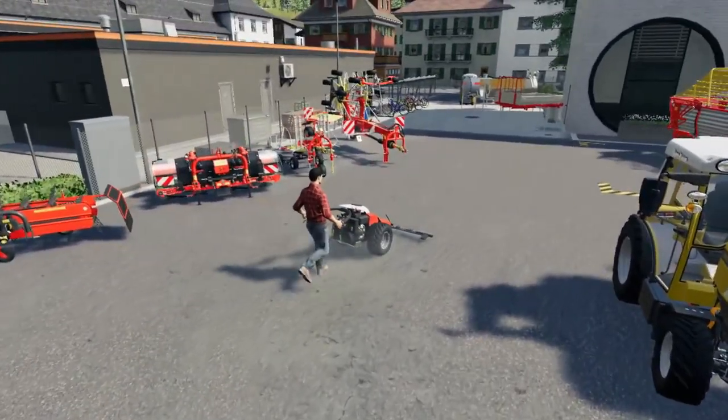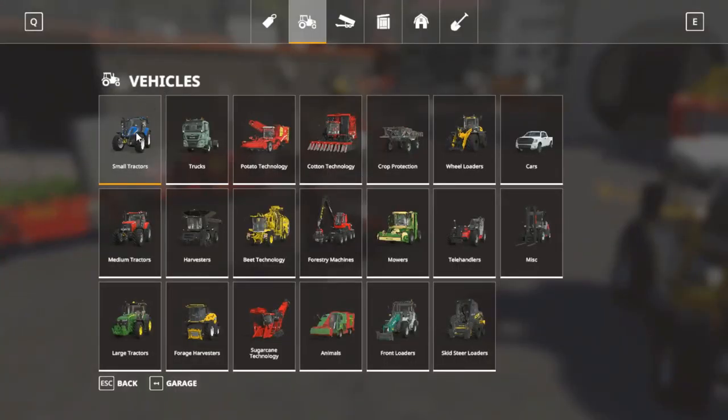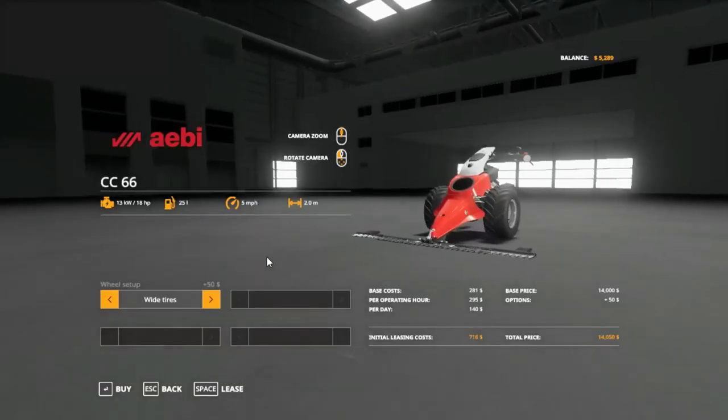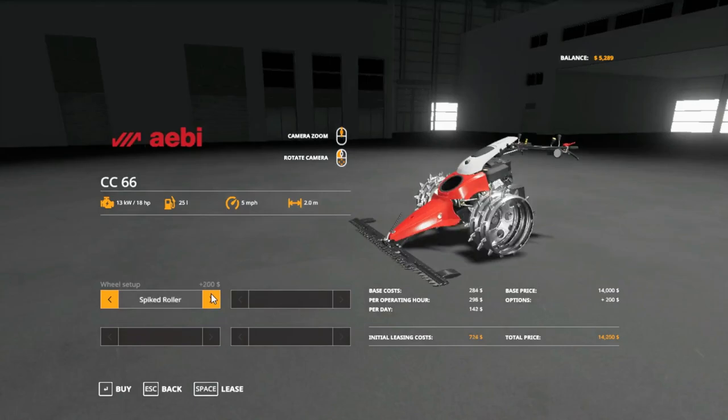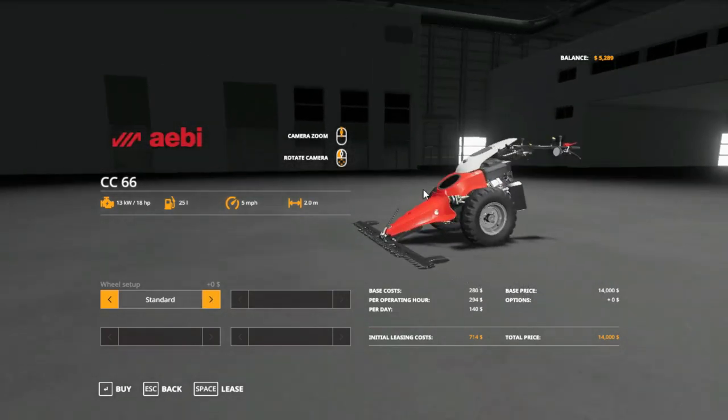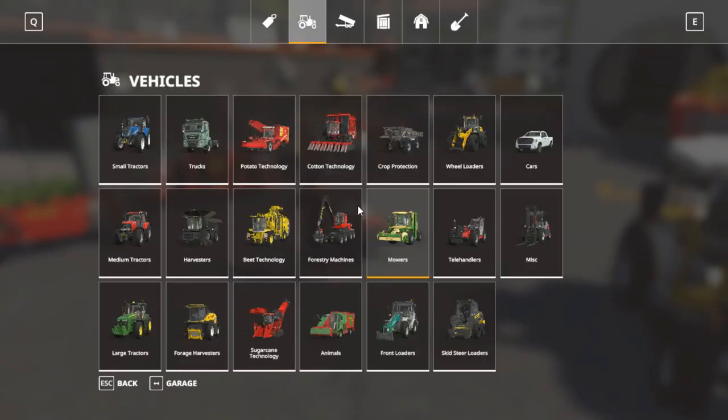In the store, the AV sicklebar mower is under mowers at $14,000. You can go for wide tires, spiked roller, spiked roller wide, or standard. So that's the AB 66.